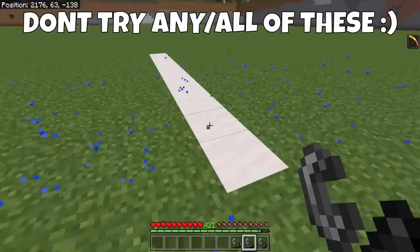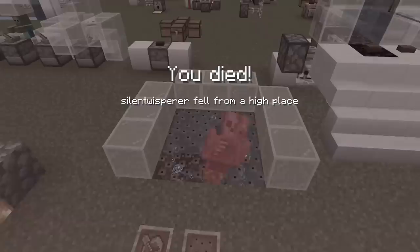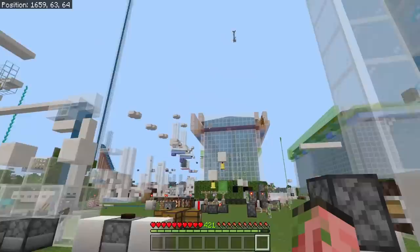Today I'll be showing you 14 brand new bugs that you can try in your Minecraft worlds right now. Silent Whisperer is now responsible for loss of life, limb, item, or Minecraft world. Everything you're about to see in today's video was done by a professional. Some of these are bad bugs and should not be tried by anyone.